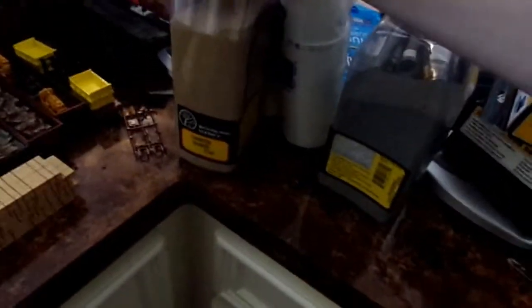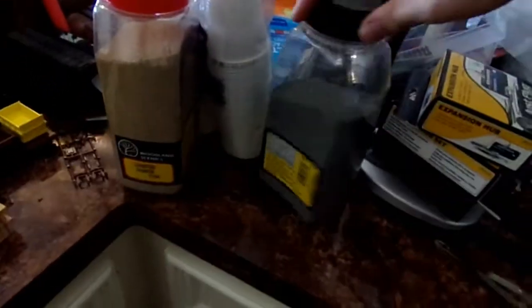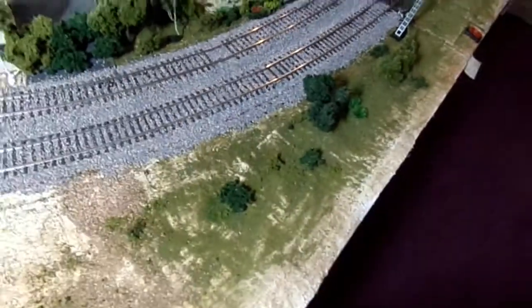If you guys remember a while back, I did a scenery video where I did this section and then that. I have ballast — this has been ballasted. Let me show you guys what I used. I don't really like it a whole lot, I think you could use a bit of black. What this is, is a mix of fine and medium buff-colored ballast. I don't understand how buff is a color, but whatever. And then the other thing is medium gray ballast. I just mixed a little bit of this in together in a baggie — it came out looking a lot like that. I glued it down and everything, though it still moves around a little bit with my finger. I might put another coat of glue.